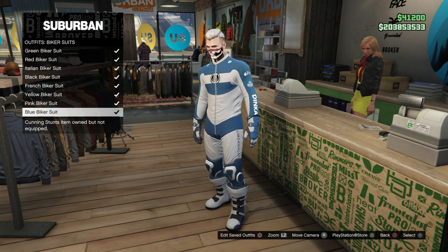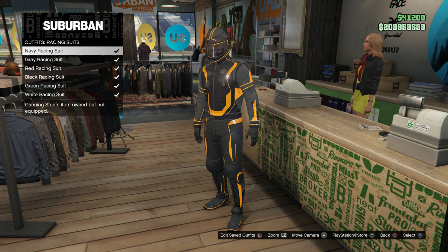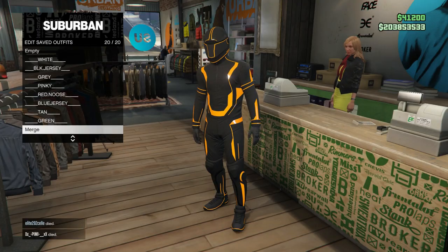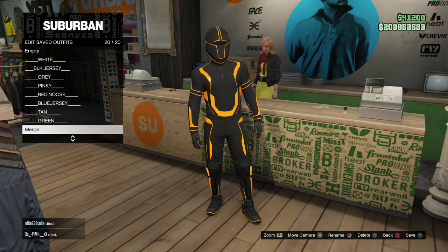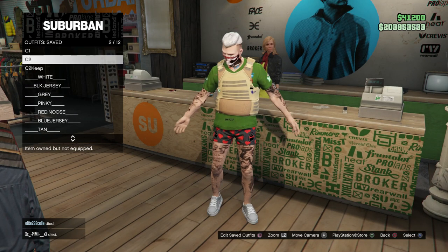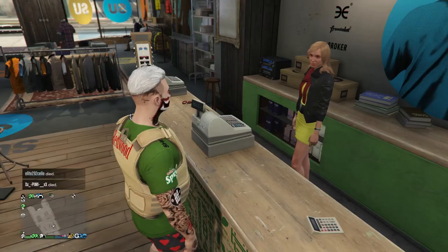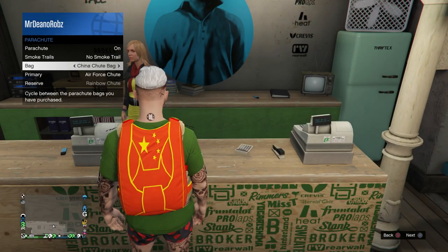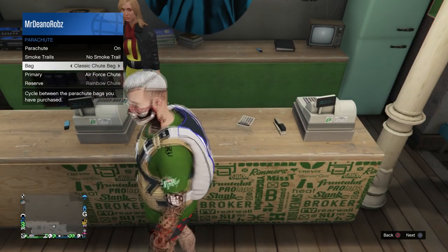You can select the racing boots and flip the color to orange if you wish, or choose from the different racing shoes available. Once you've selected the shoes for your outfit, go ahead and save as your brand new merge in slot 20, then select your Console One outfit. Put a classic parachute on and do the Beth glitch — we'll come back once that's done.